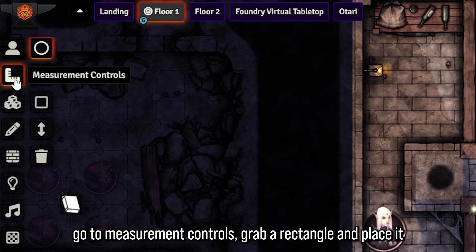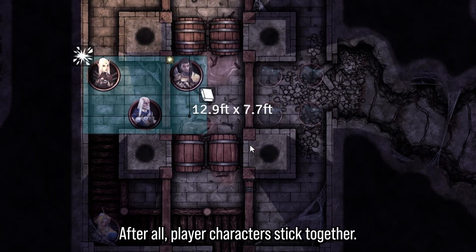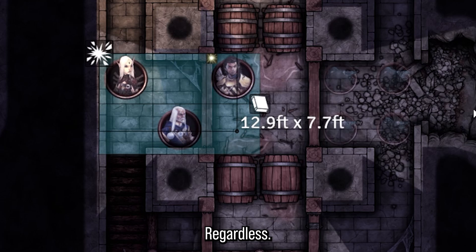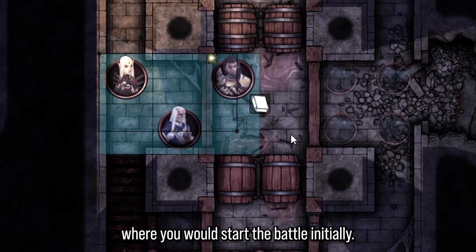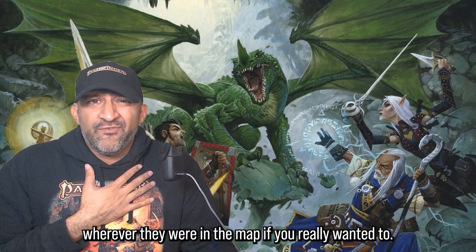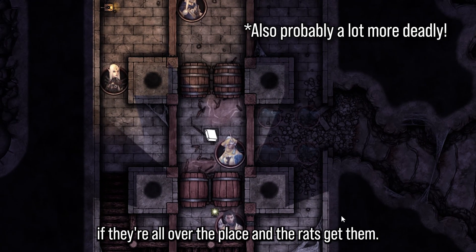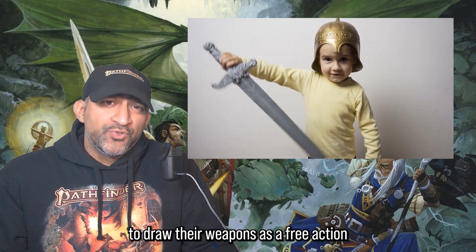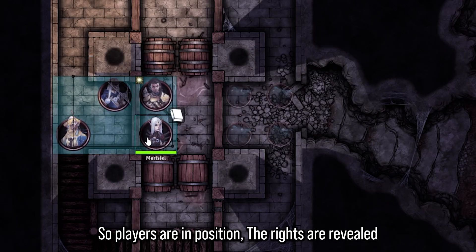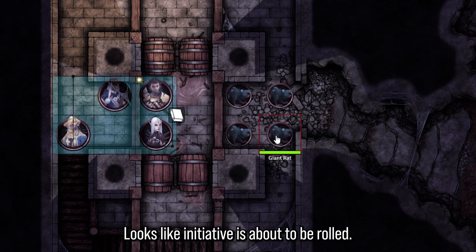I let my player characters get into position based on where they would realistically be when combat starts, rather than punishing them because their character was lagging slightly behind. I go to the left side, grab the measurement controls, pick a rectangle, and place it in a reasonable position. Then I say 'Hey guys, move yourselves into a formation where you'd start the battle.' I also allow my players to draw their weapons as a free action before combat starts, only if they're not surprised.